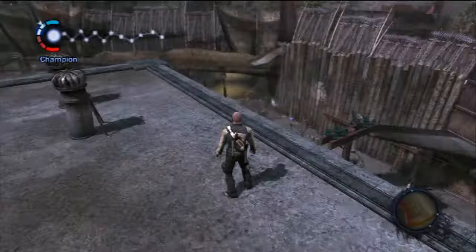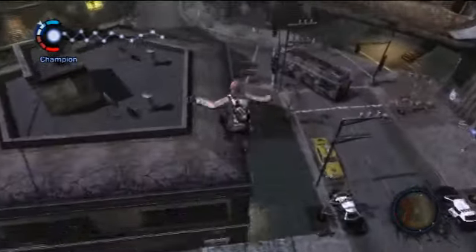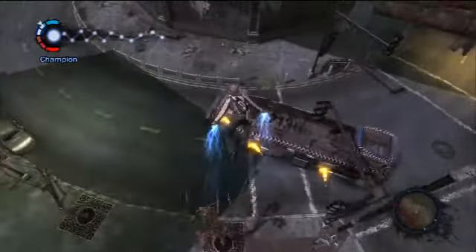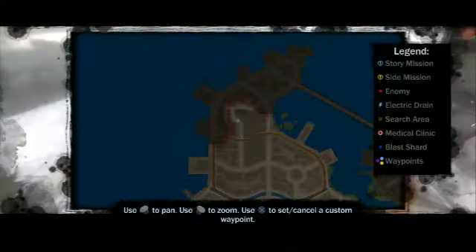When you kill yourself in that position you appear in here, instead of appearing next to another bus. So, just remember to always jump to the left.